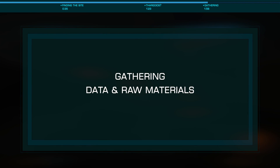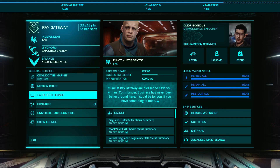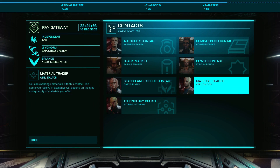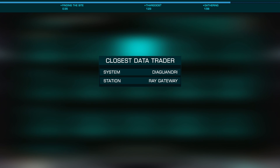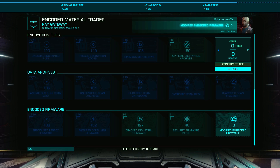Once you've scanned all three beacons and farmed the cargo racks, perform the frontier flop — logging out to main menu and back in — so you can scan and gather data again. If you left out from Ray Gateway in Diaguandri, the closest encoded data trader, you can now destroy your ship to fast travel back, or you can simply fly home.